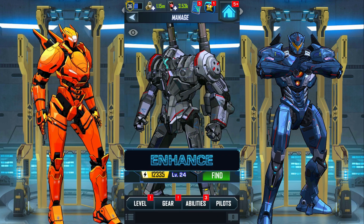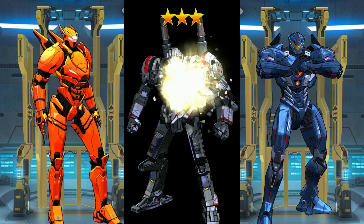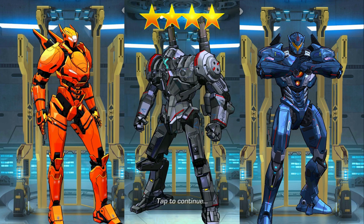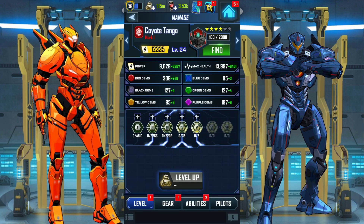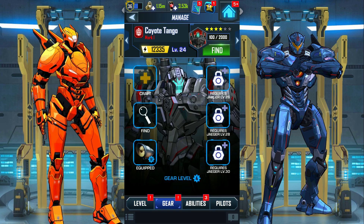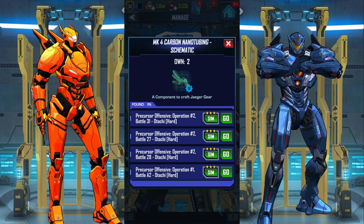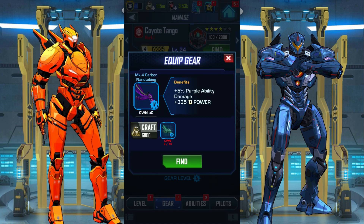Coyote Tango — new ability unlock! Level 24. Now this guy is worth upgrading. Four stars means he's way stronger now. Let's look at the gear — I don't have that yet, I have no idea where to obtain it. Oh, you can get it from there — I should start farming those.